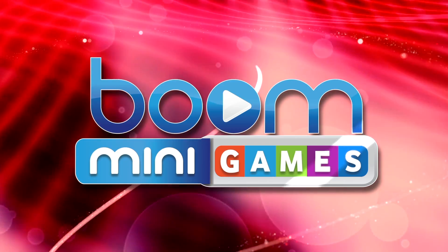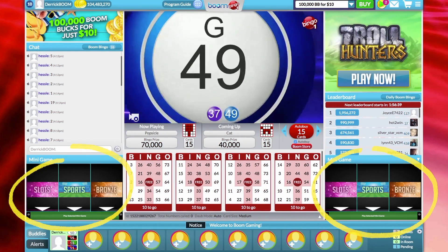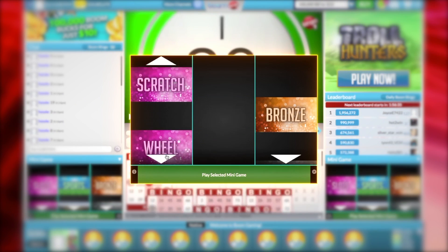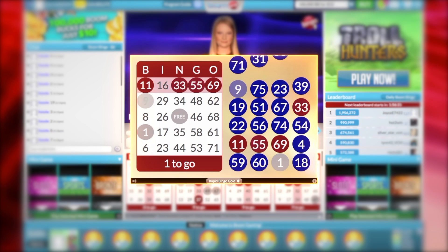Are you looking for your next favorite minigame? Under the chat or the leaderboard, select the grey button to open the minigame menu. In the first column, select from a variety of minigame types, from slots to pull tabs to rapid bingo.